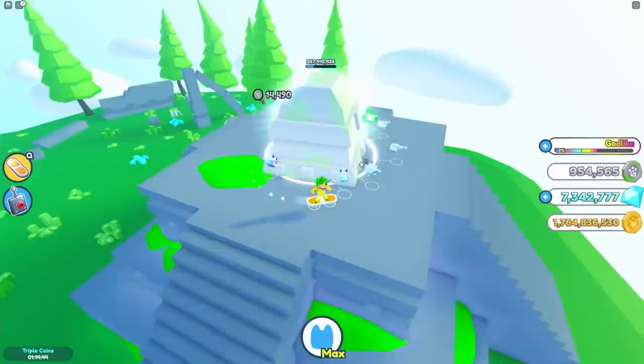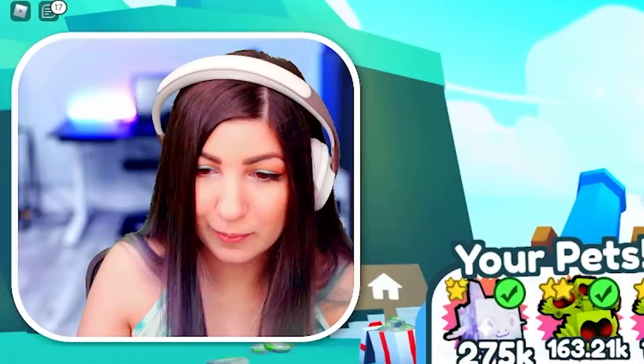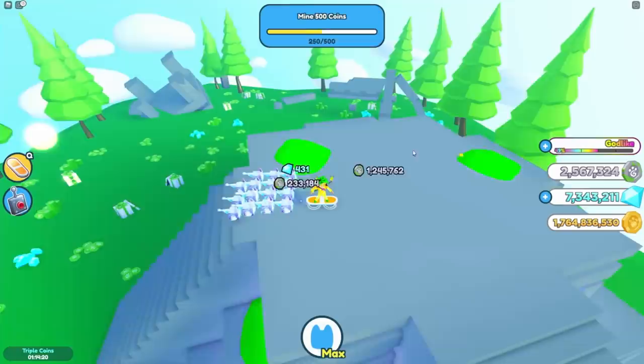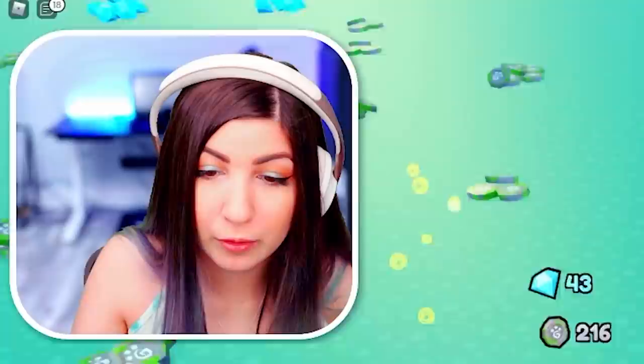I'm just over here actually trying to grind. I got a full team! Let's go! I need more — I need at least two more of these Robux pets because I just cannot keep up with you. Even with a full team of these things, they're taking a bit to break this. They all have: pets earn 100% more fantasy coins. So with 15 of these I'm going to get a lot of fantasy coins. It's not fair!